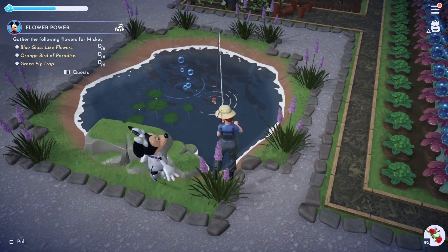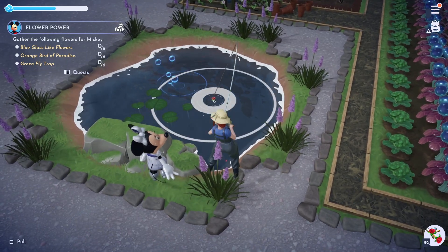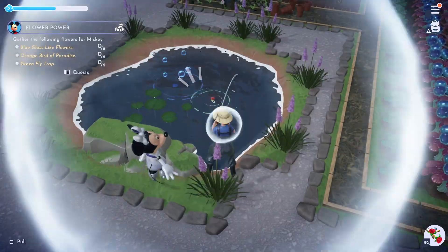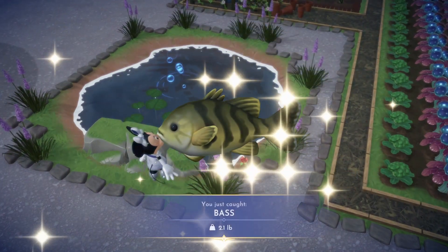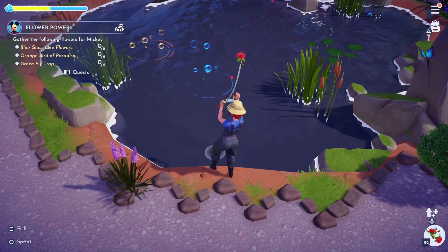Next up we have bass. These can be found in the Peaceful Meadows, the Forest of Valor, the Sunlit Plateau, and the Frosted Heights by fishing white bubbles. They can also sometimes be caught outside the bubbles and they have a festive version just like the anglerfish.